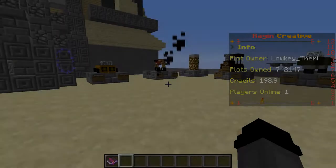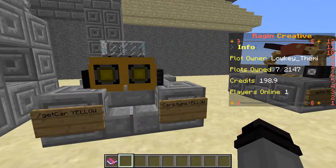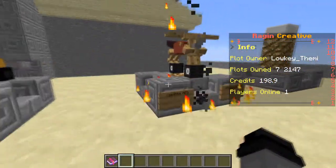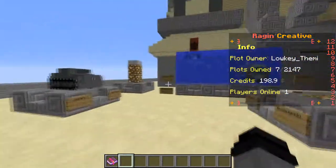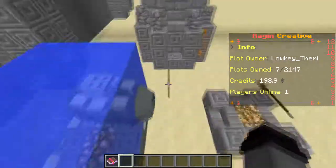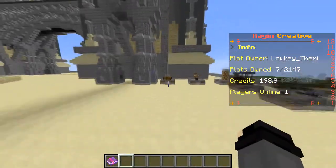Hello everyone, this is the Plugin Showcase on the Vehicles Plugin. As you can see, it's just a premium plugin on Spigot. It gives you access to cars, bikes, trains, planes, parachutes, helicopters, tanks, boats, and submarines. Also these broomsticks — we'll get into that later though.